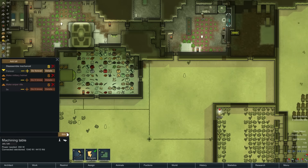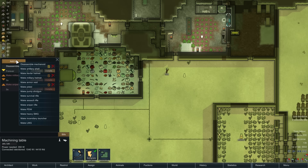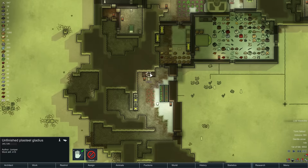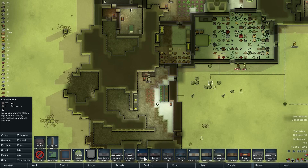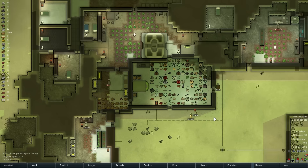I feel like there used to be a thing where you could get stuff out of slag — like you could turn slag into metal. Did that go away? Am I missing the table that does that, or is that something I have to research? I don't think so. Whatever.